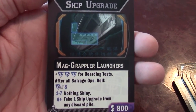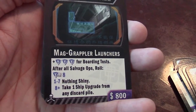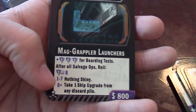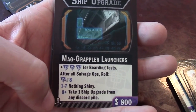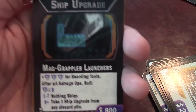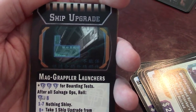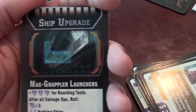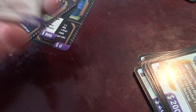You have mag grappler launchers — plus three for boarding tests. After salvage ops, you roll one of these: if you get a plus eight in tech rolls, you take a ship upgrade from the discard pile. This is a great card — I would love this. There are so many ship upgrades I need, because all of these are so completely awesome.